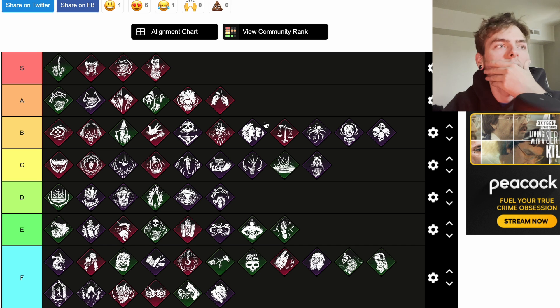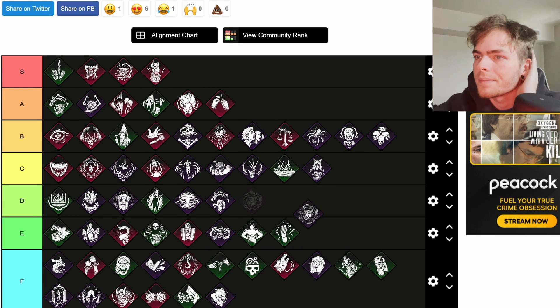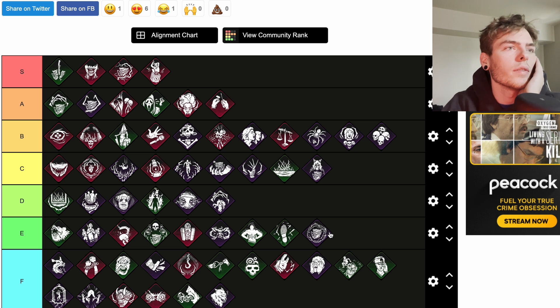Trail of Torment is a teachable Executioner perk. After damaging a generator, you are granted the Undetectable status effect until that generator stops regressing or you damage a survivor by any means. Has a 60-second cooldown and makes the aura of the generator yellow. It's not too bad, but I'll go ahead and put that at D.